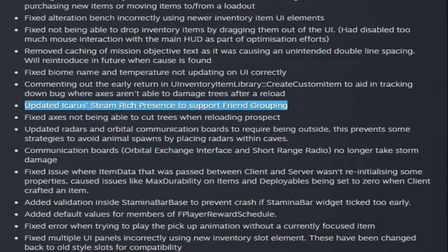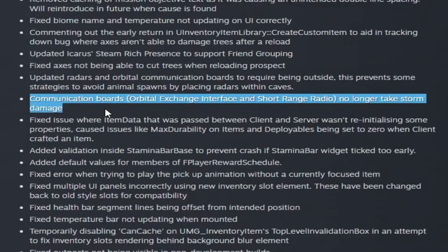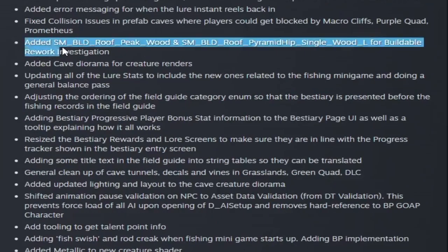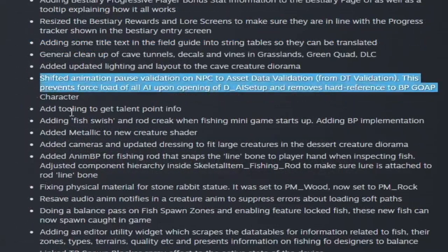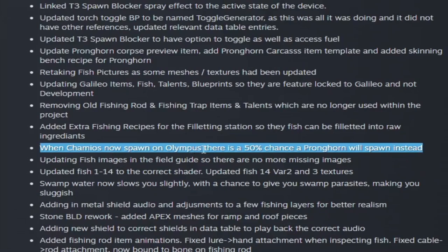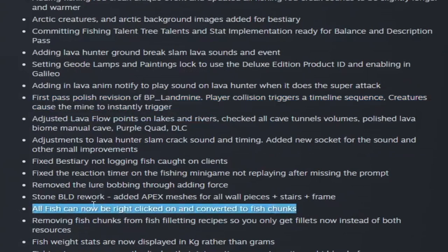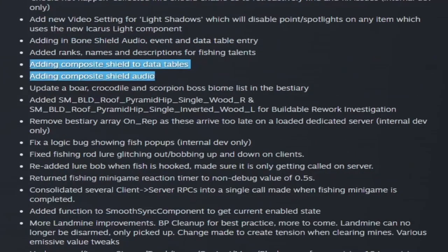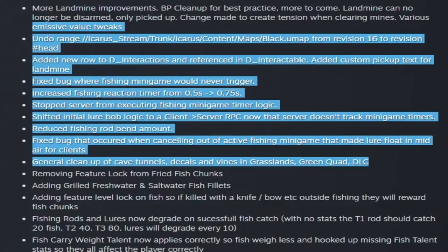Steam rich presence was updated to support friend grouping. Both the communication boards of the OEI and short range radio no longer take storm damage. In future content, they may be working on new building pieces. Fishing is being wrapped up for next week. The rabbit statue is being worked on, and there's a 50% chance that instead of a chamois a pronghorn will spawn. They're working on the first pass of the landmine, and you'll be able to right-click a fish to convert it to fish chunks. A tackle box item is being set up to store fish and lures.